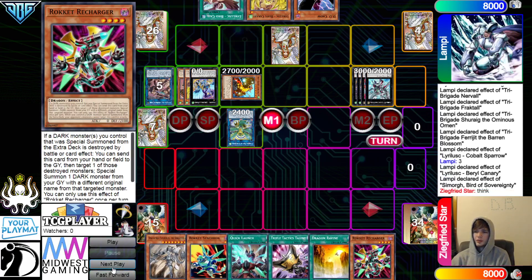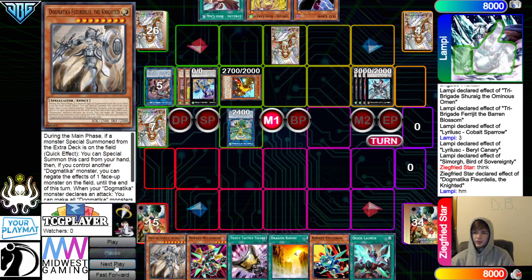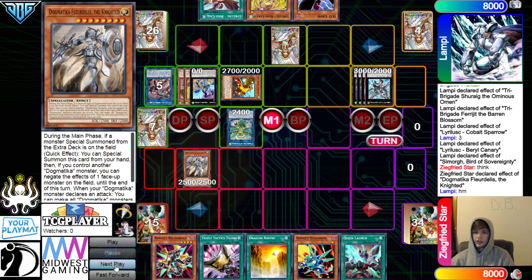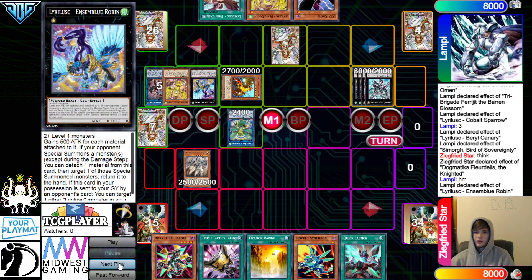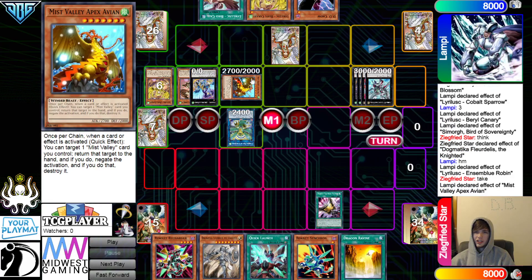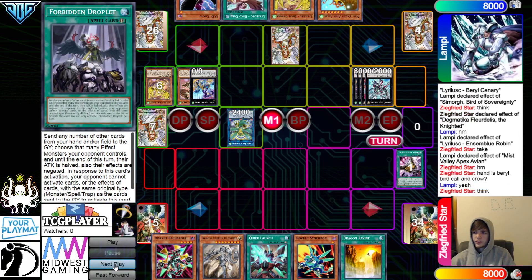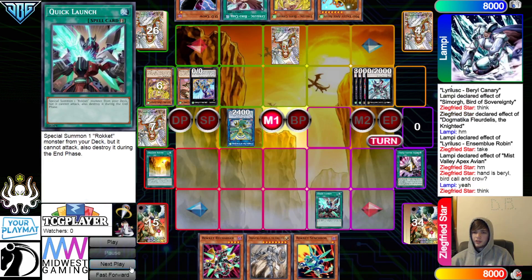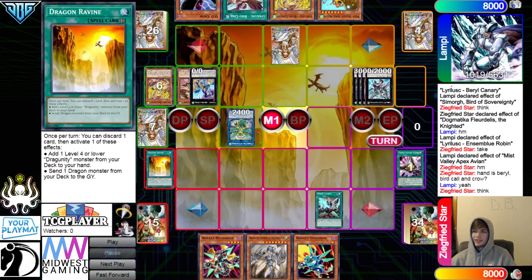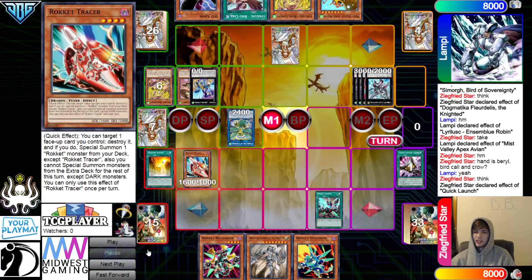Draw Recharger. I'm interested in seeing what they're playing now. They're going to Knight, Summon itself out. They're going to Robin effect to Bounce. Activate Talents to try to take Chain Apex Avion — Negate that. Then activate Ravine. Activate Quick Launch, Summon out Tracer.